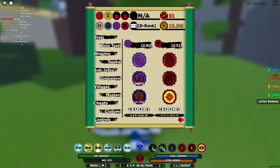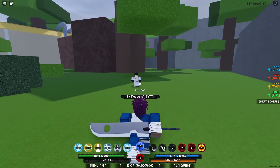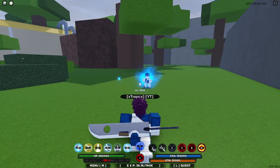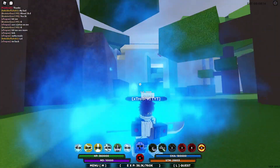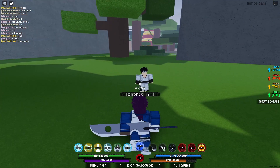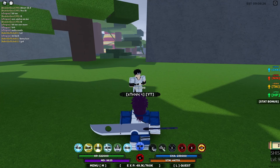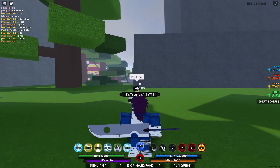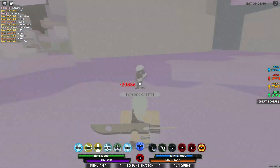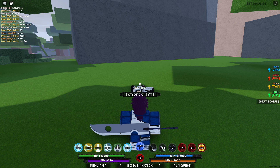Now let's go to the final move — his Genjutsu, the Kotoamatsukami. Let's turn the mode back on and look at his last move. Was that a triple hit for 19k? That'd be about 60k damage! Let's see it again — yeah, about 65k damage total. He gets hit with a 20k preset hit just from being put in the genjutsu, plus a triple hit for 19k.